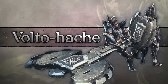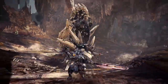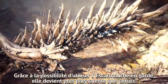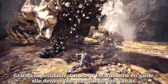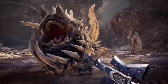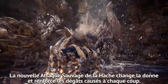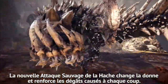Charge Blade. Wreak havoc on your prey with a Charge Blade. With the ability to fire Slinger Burst from Guard, it's even more versatile than before. The new Savage Axe Slash puts a new spin on the Charge Blade and adds more damage to each swing of the axe.